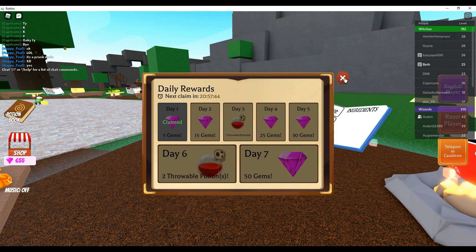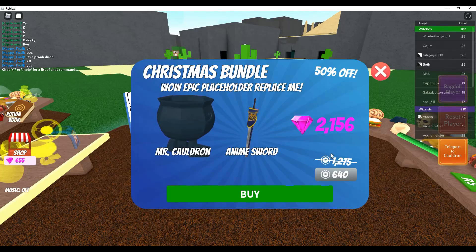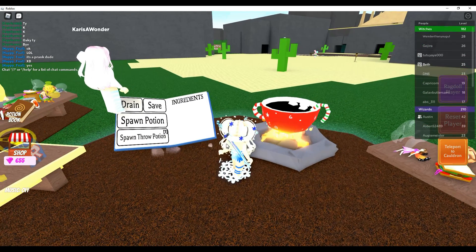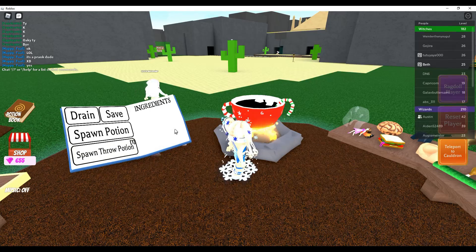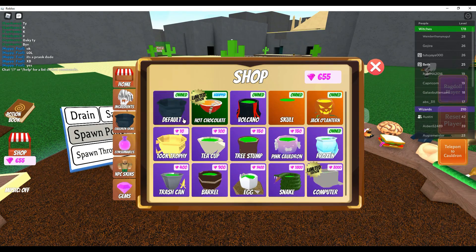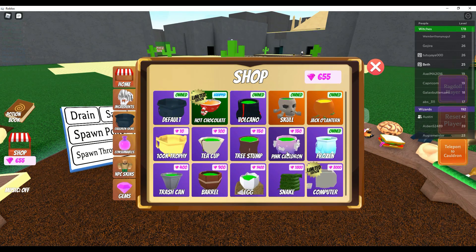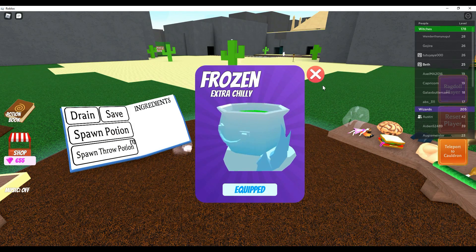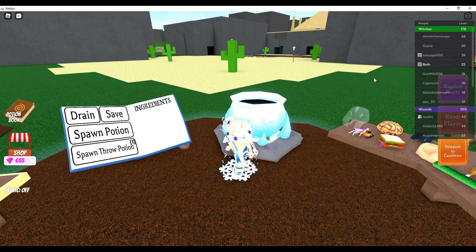Alright, so I'm going to change my cauldron. I don't want to buy that right now. But I am going to change my cauldron. I forgot how you change a cauldron, to be honest. Shop. Cauldron skins. Who should I use? You don't have the frosty. No, I don't have the frosty. It's kind of sad. But it's cold outside, so I'm going to go with frozen. Oh no, the Santa's got left as well.